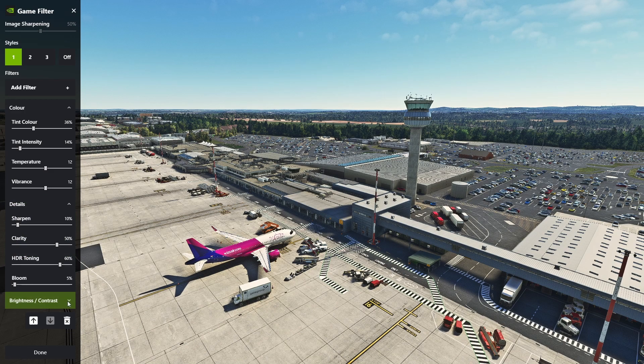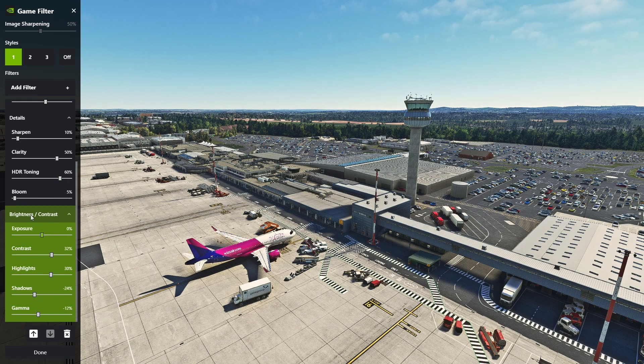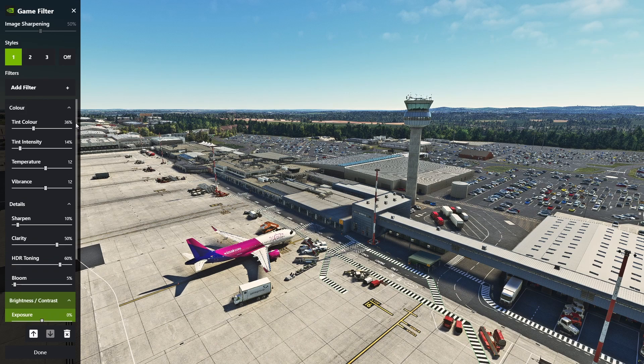For Brightness and Contrast, scroll down: exposure 0, contrast 32%, highlights 30, shadows minus 24, and gamma minus 12. Set these up however you want — play with them, or if you want the same as what I've got, here they are. I will have a link down below to a screenshot of these settings as well, along with my Microsoft Flight Simulator settings, so if you want to copy exactly what I have, feel free to.